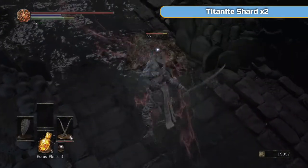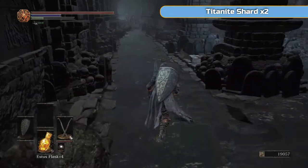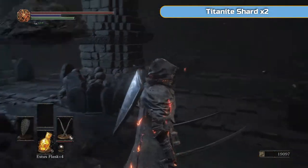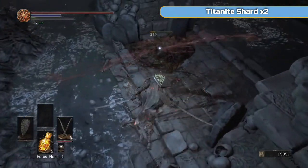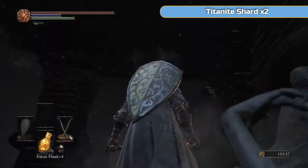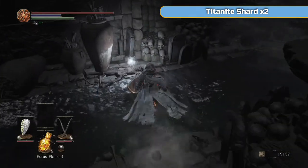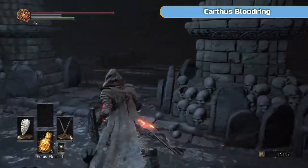The ring we get is quite good. Whenever an enemy holds up a shield against you and you hit it, a chunk of stamina goes down — what this ring does is increase the amount of stamina that goes down, so you do more stamina damage when you hit an enemy's shield, making them break their guard more easily. Not break the shield, but break their guard — setting them up for a riposte. It's actually quite good — I could be wearing it now instead of the life ring. It's not a ring I use long-term, but in the short term, if you want to try it, go for it.